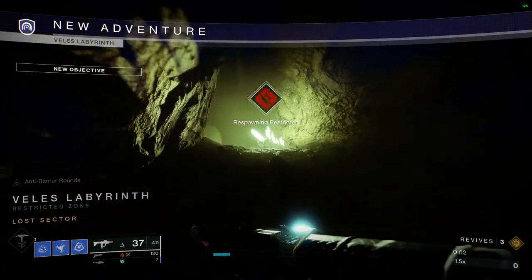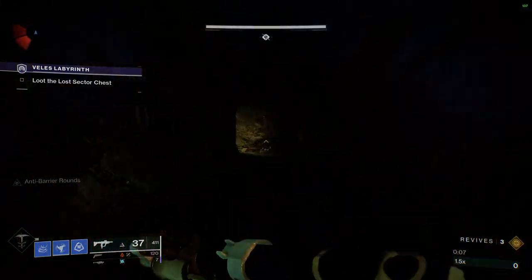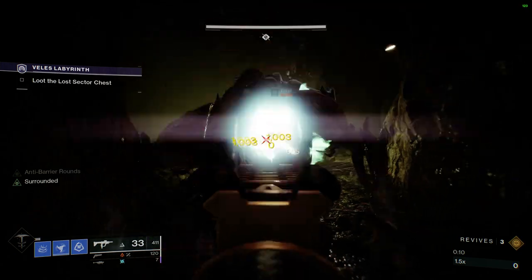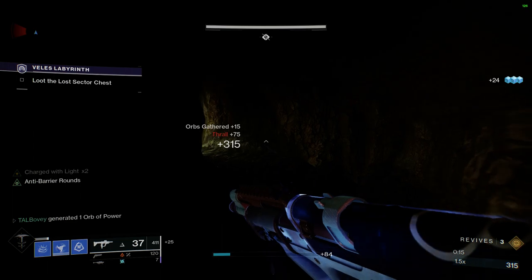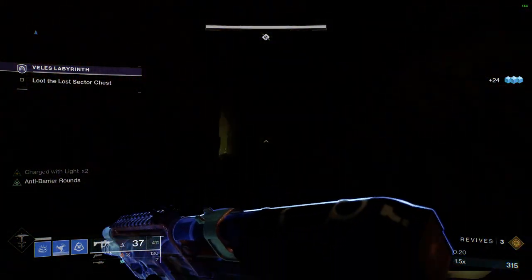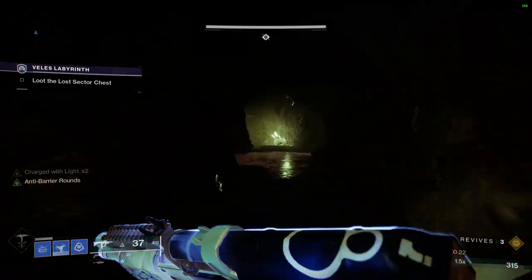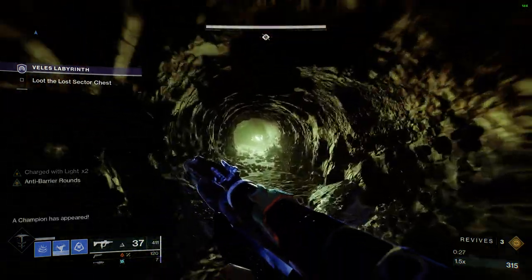This is probably one of the fastest Lost Sectors we have currently. The runs I've been doing using my Anarchy with this Hunter build have all been under five minutes long, but we'll see how it goes using the Sub-Zero Salvo. There are only three champions within this Lost Sector, which also makes it very quick. If you want a really quick farm and you can get this down pat — especially if you have Anarchy — I think Anarchy is a very good tool here and could give you some very quick runs.